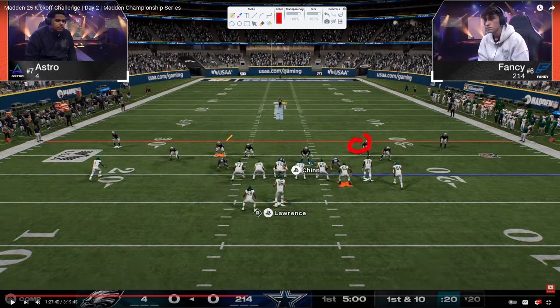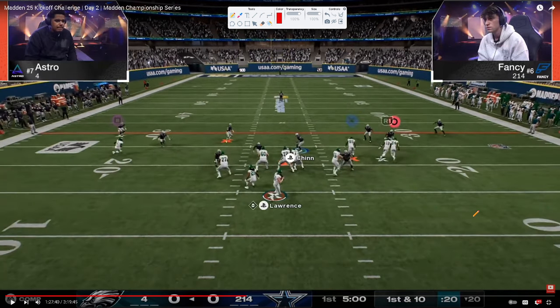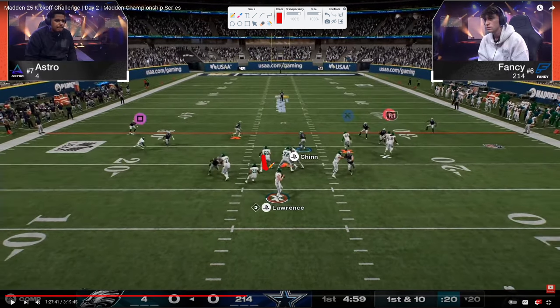The reason Fancy is bringing these safeties into the box is because at this point one of the best routes in the game is just a simple seam streak. You can inside pass sleep this and click on. By having these guys down here, they're going to make that much harder to defend. Astro's main combo — one of the best route combos in the game — is run out of Atlanta bunch.